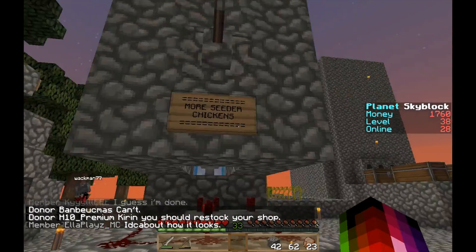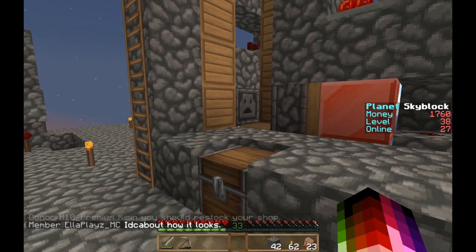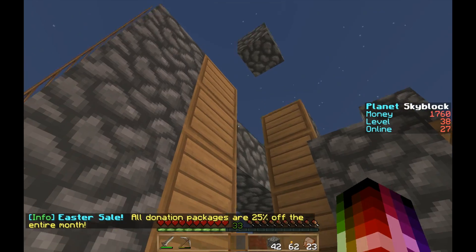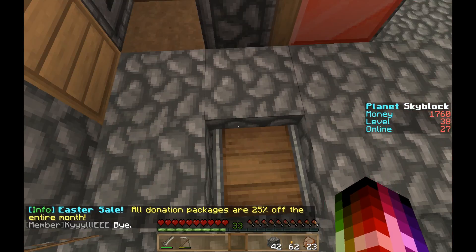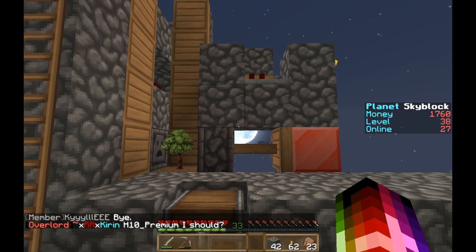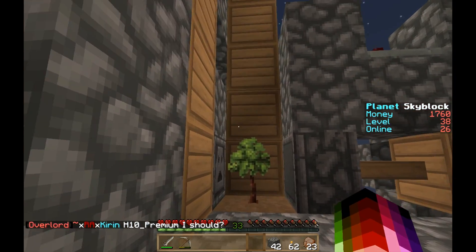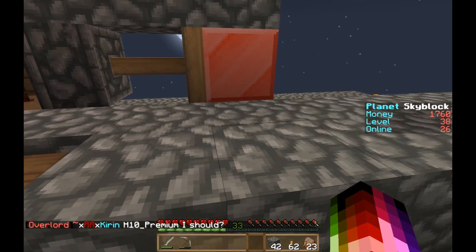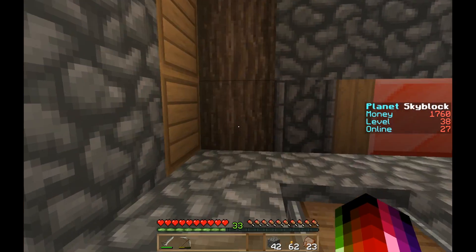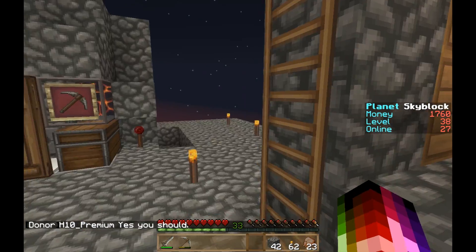Lots of chickens! Back here we have a feeder — you just spam the dispenser back here and put eggs in it. Now this is really cool: the automatic tree farm. The way it works is you put bone meal in here, take a sapling, and it starts bone mealing automatically. Then it grows, and this piston automatically pushes the tree over. You can see the bone meal going down in the dispenser. Boom, isn't that awesome! You can climb up this ladder to get all the leaves.